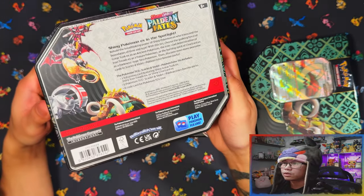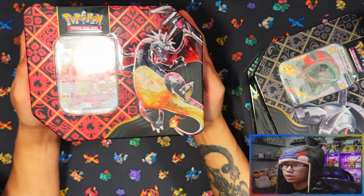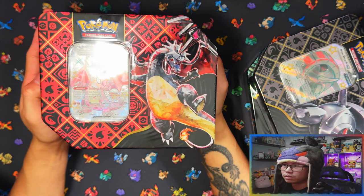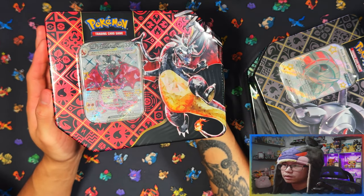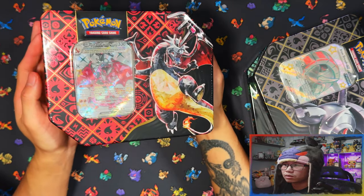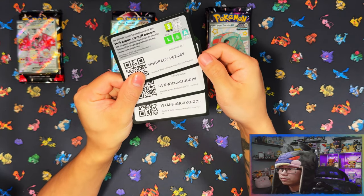It says the same on the back — 'Shiny Pokémon EX in the Spotlight.' And of course the most sought after one, the one that's sold out all the time — if you buy these singly they're sold out everywhere. If you buy them in a set of three, one of each, that's how you can get one. Singly, these are all sold out. The most sought after one: Charizard Paldean Fates EX.